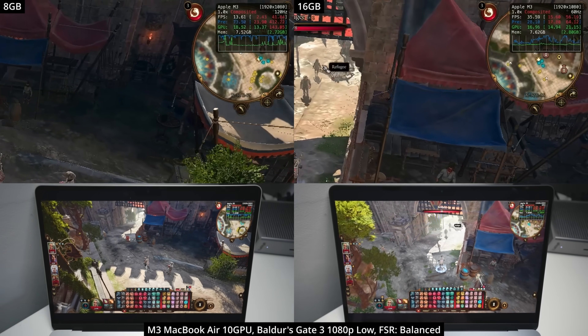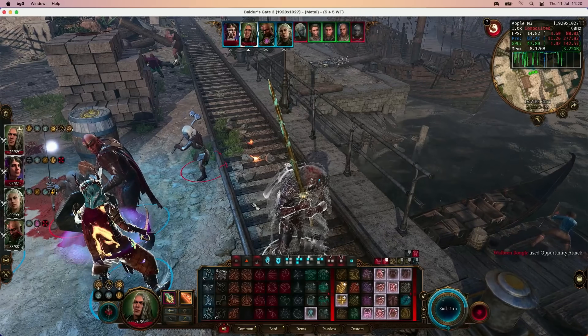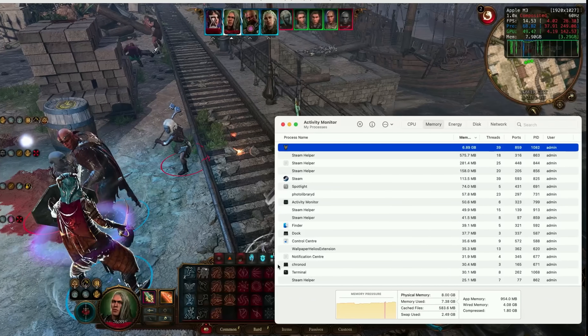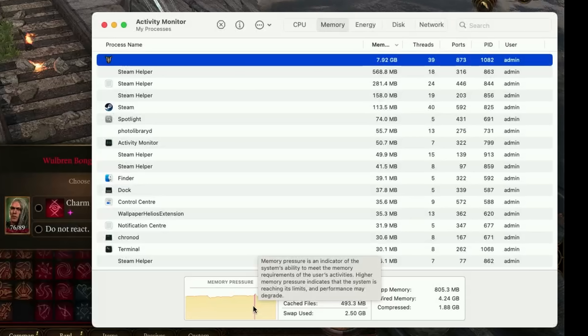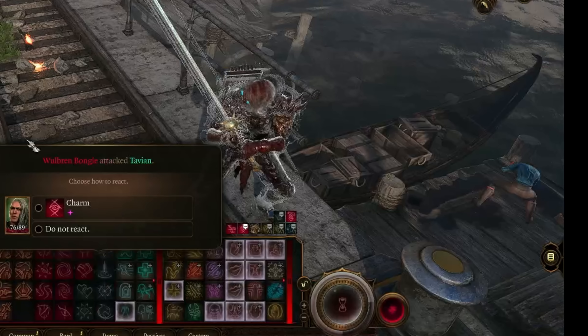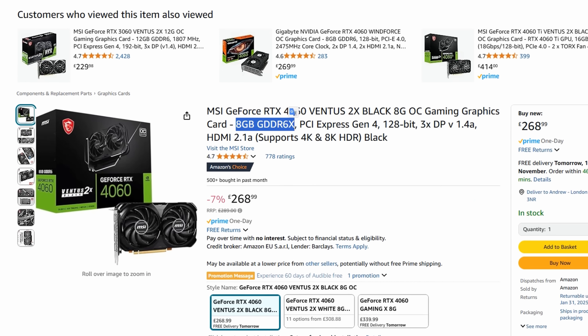Especially when you get to Act 3, which is much more demanding, you'll go into swap space and it'll start treating your solid-state drive like a RAM disc, and it'll just run much slower. Remember that these M-series chips use integrated GPU cores, and that 8GB needs to be shared with not just macOS, but also any background processes, the game itself, and also video memory — something normally counted separately and on top of system RAM.